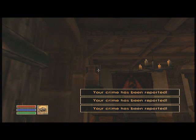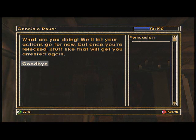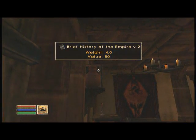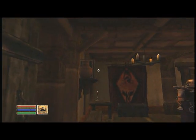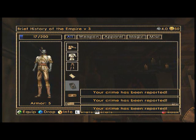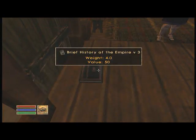You can do the same thing with these books — they're each worth fifty gold. The trick is you want to get as far away as possible, then open it, take it, go right into your inventory as fast as you can, and then drop it. Talk to him again and just repeat this process until you've taken most if not all of the books. Sometimes he may catch you before you can drop it, but you can always save and try again.